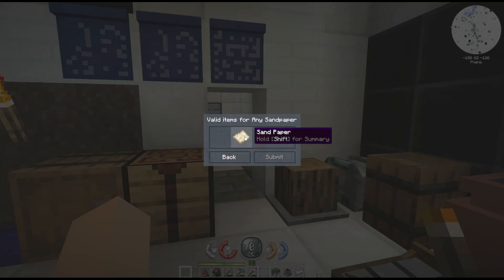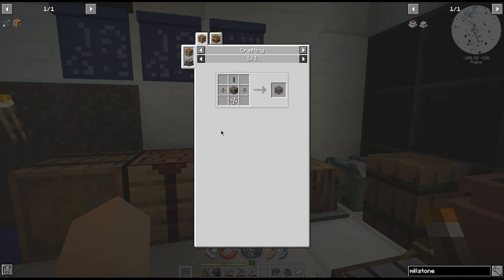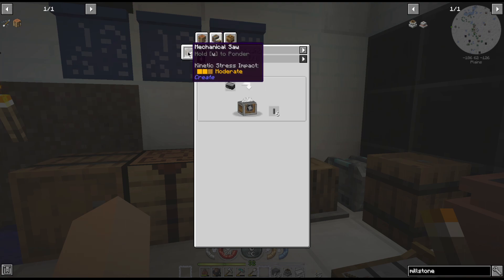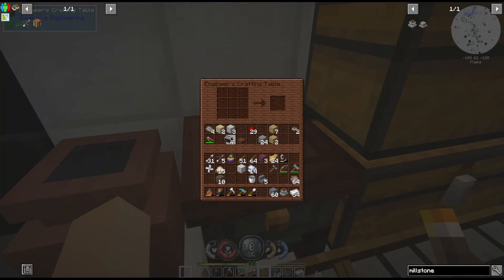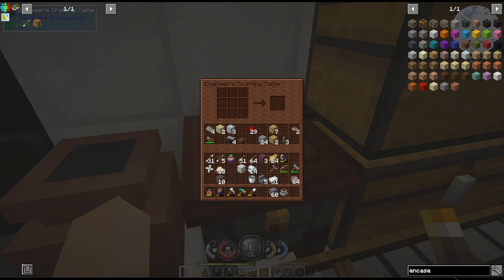The sandpaper - this one is just sand and a piece of paper, but we first have to make the paper. Which means we have to make the encased fan, which is gonna be our next thing to do so we can actually make paper. We have to make a shaft, which if we have the saw we can cut cast iron, but we don't have the saw yet. So that means we have to do three iron, and that'll give us three shafts.